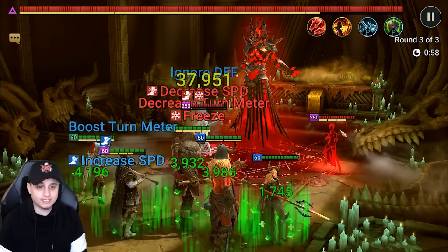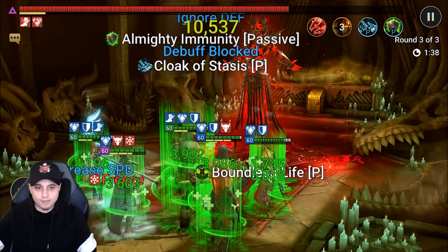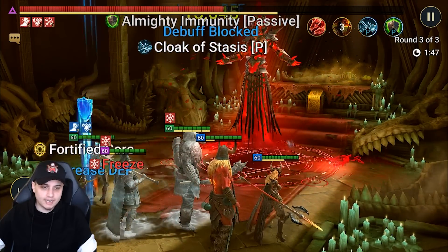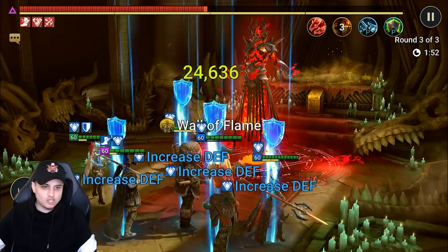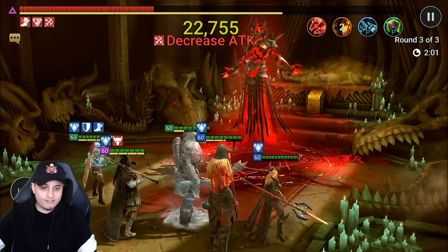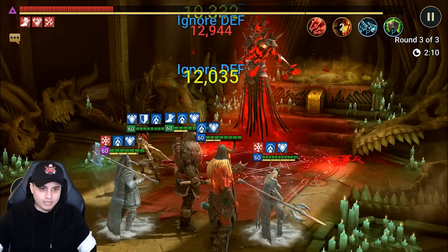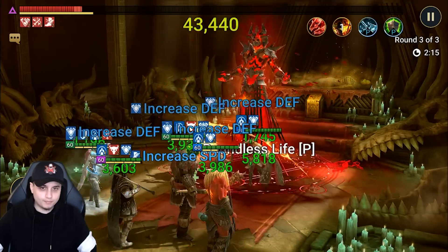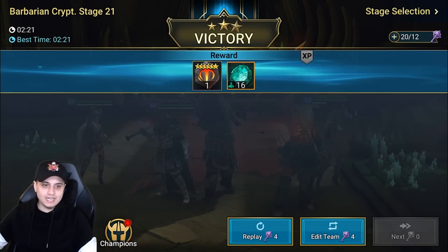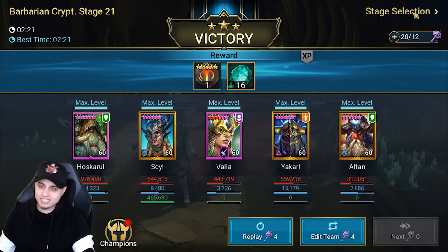The faction wars run is going well - got through in 57 seconds on the wave. Turn meter depletions on both adds. The only downside is that because you can't stun the boss, you can't manipulate his turn meter. But apart from that, he's dealing some nice damage. Look at that A1 absolutely crushing it. At 50% health we're around 2.5 minutes. He capped out at almost 1,000,000 damage at 49,000 per hit, outperforming even Yakal who was built for damage. Very strong champion for Barbarian Faction Wars.